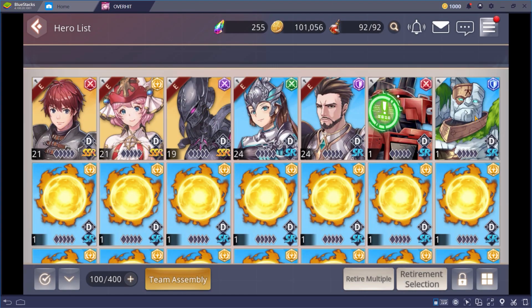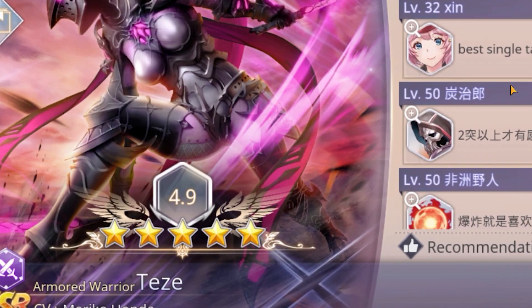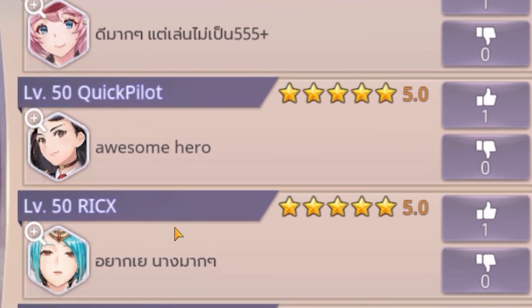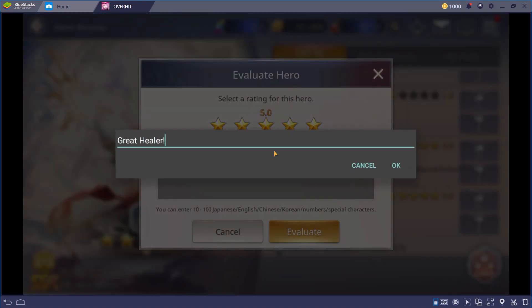If you are not sure which hero you should focus on, using the player review might be of great help. It is possible to write a review about every single hero in the game, and also rate them. To do so, open the profile page of the hero and click on the hero review button. As a general rule, I consider useful any hero that scored more than 4.5 points. Especially for a game on the internet, most of the reviews are honest and very helpful, and the community is very mature in this regard. So most of the time you can actually trust them. And if you want to contribute, you can also post your own review.